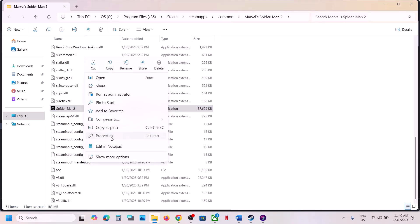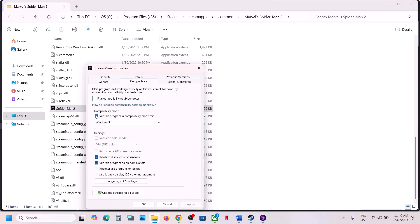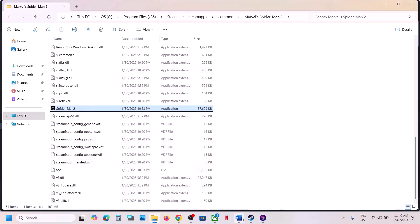If you have put checks on all these boxes and it's still not working, uncheck all these boxes, hit Apply, click OK, and then follow the next step.